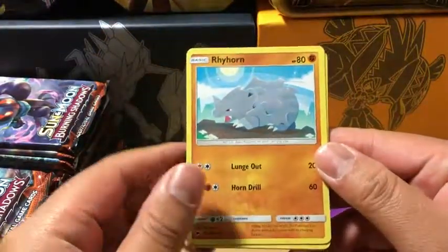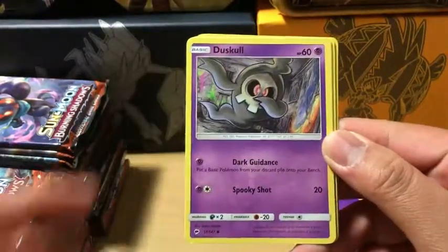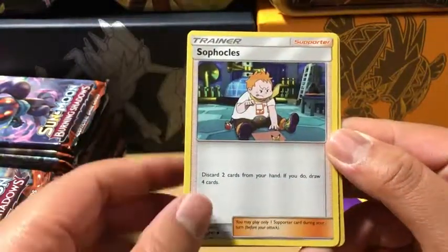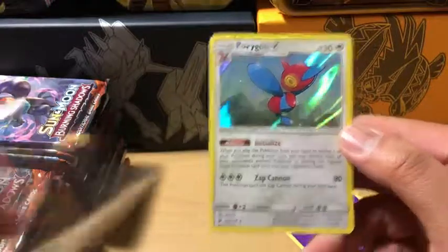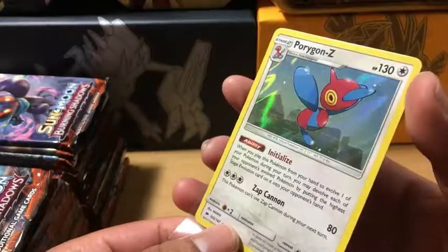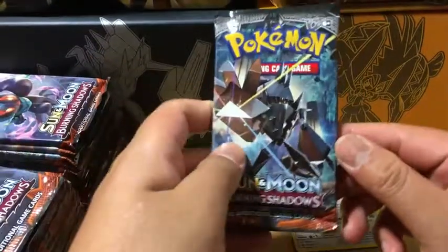Let's see what we got from the first pack. We already know this is an energy. Starting off with a Rhyhorn, Riolu, Cutiefly, Tynemo, Dusko, Solrock, Ribombi, Syphosis, Reverse Holo Hoothoot, and the rare in the pack is a Porygon Z. Very nice — let's get that sleeved up. Centering looks pretty good, but what is up with all those scratches on the card? If it's not gradeable, it's going for bulk.